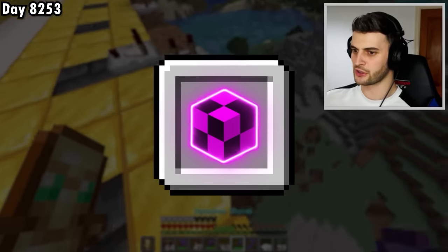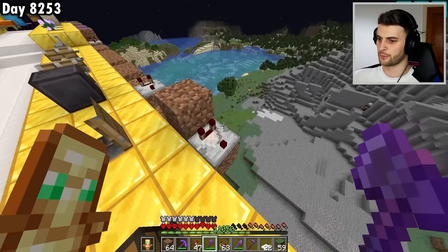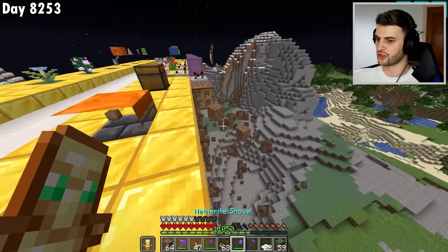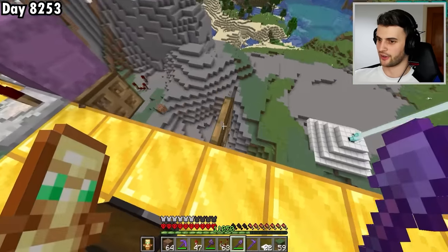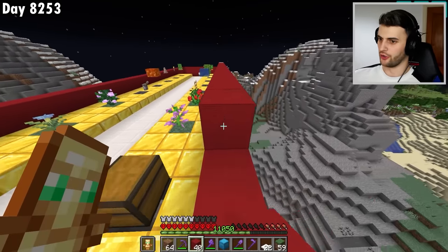One block remains: the missing textures block — possibly the hardest one to get. This update-suppression system is completely powerless to get it. To get it I'll have to downgrade my world to 1.9. But first I make this place look nicer by building up some walls and changing the floor to quartz.